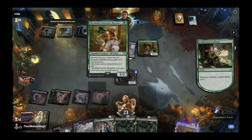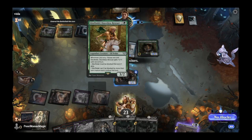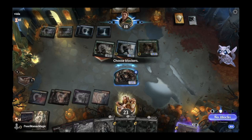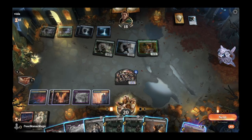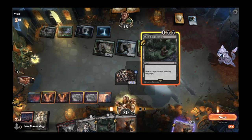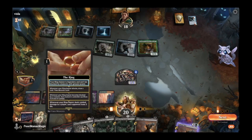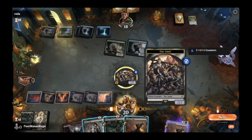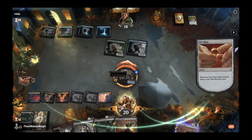They play Glorfindel, Dauntless Rescuer — whenever you scry, choose one: Glorfindel gets plus one, plus one until end of turn; Glorfindel must be blocked; or Glorfindel can't be blocked by more than one creature. We feel comfortable taking that out, so we Claim the Precious. The ring tempts us to the second chapter — whenever your ring bearer attacks, draw a card then discard a card. We get rid of Glorfindel and hold up Golem's Bite at instant speed for next turn. Off the draw we get another Nazgul.